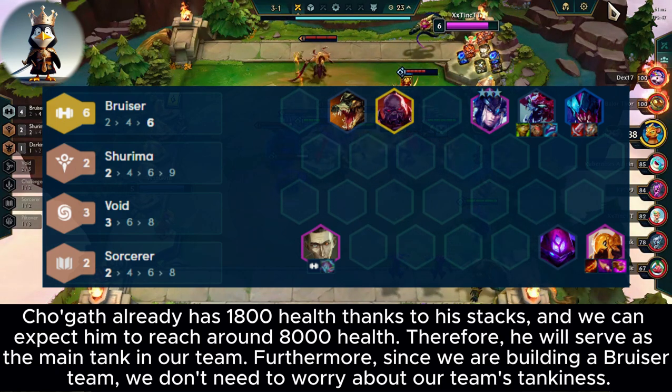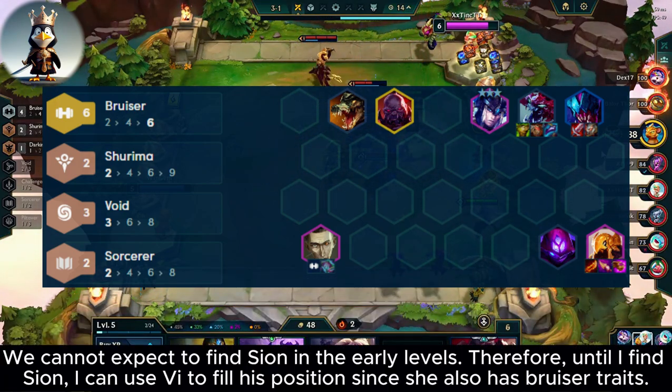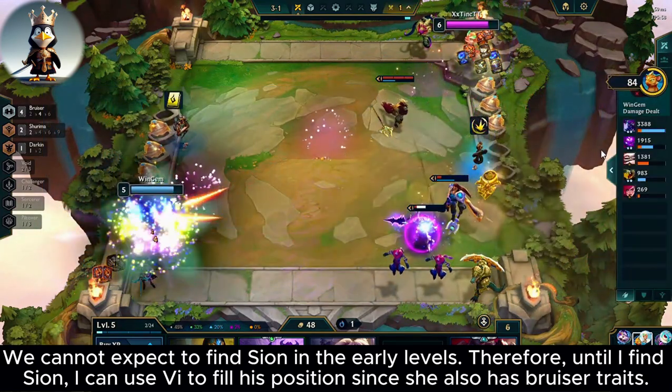Furthermore, since we are building a bruiser team, we don't need to worry about our team's tankiness. Tugath already has 1,800 health thanks to his stacks, and we can expect him to reach around 8,000 health. Therefore, he will serve as the main tank in our team. We cannot expect to find Sion in the early levels, so until I find Sion, I can use Vi to fill his position since she also has bruiser traits.